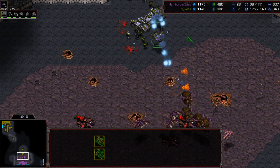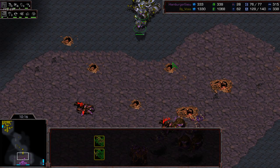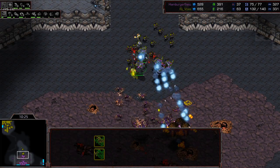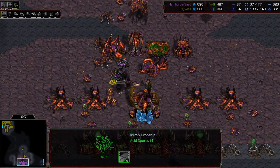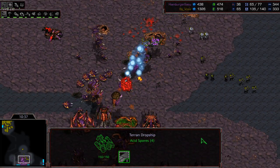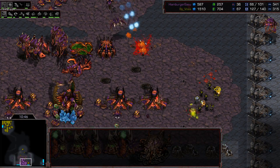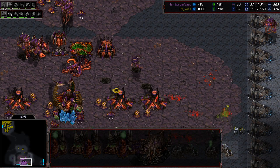The devourers are trying to apply debuffs on those valkyries, but first Humber has to go in with the guardians and clear out units in the front so the devourers can safely go in onto those valkyries. He's baiting the valkyries in and Vossi uses the backwards patrol micro — I'll just call it that. More valkyries arrive on the scene; devourers go in to debuff the valkyries, and Zerg is coming in on the low ground, but there are simply too many marines.